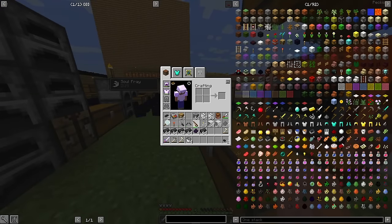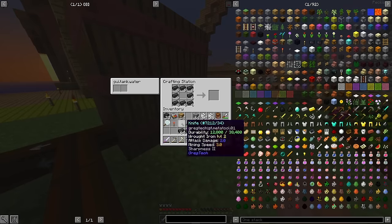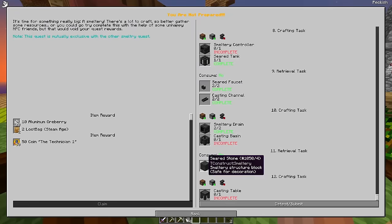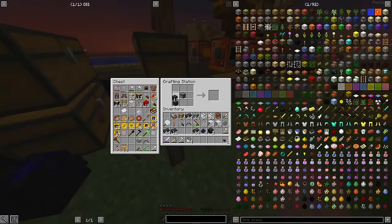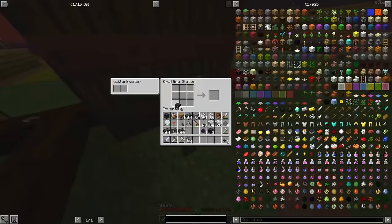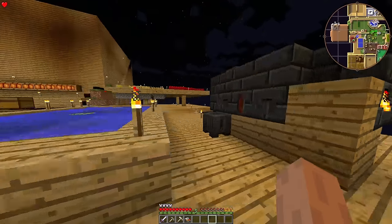Lava consumption does not scale with smeltery size or smelting capacity, so in order to be efficient with my lava usage, I'm going to want to make the biggest smeltery possible and smelt everything all at once. I have plenty of lava, but smeltery stuff is cheap for me right now, so I decide to splurge a little bit. Once that is built, I cycle through a backlog of smelting resources.